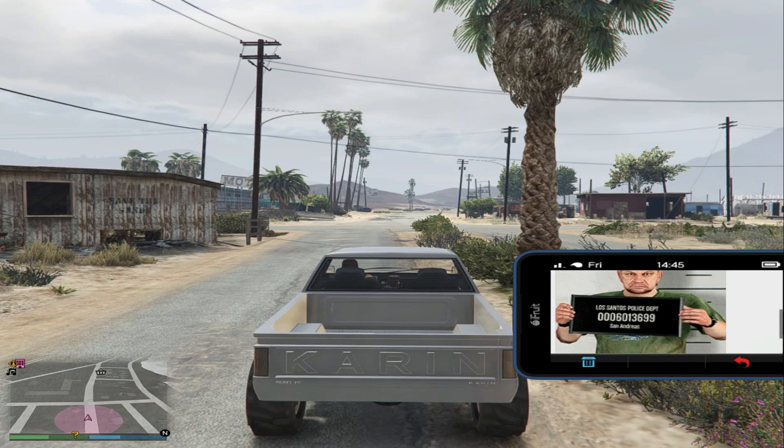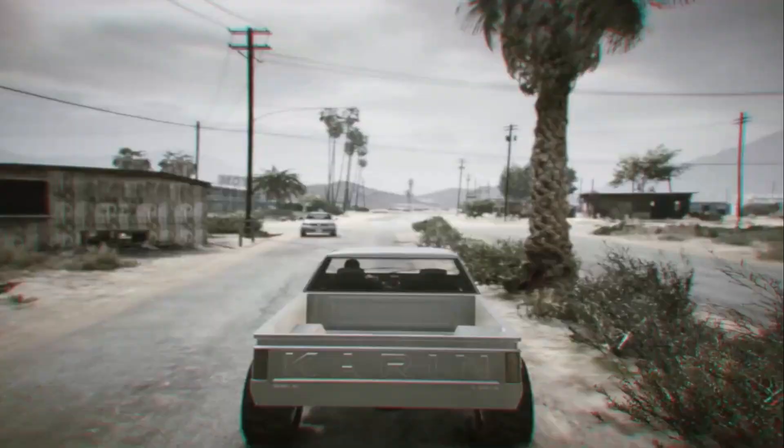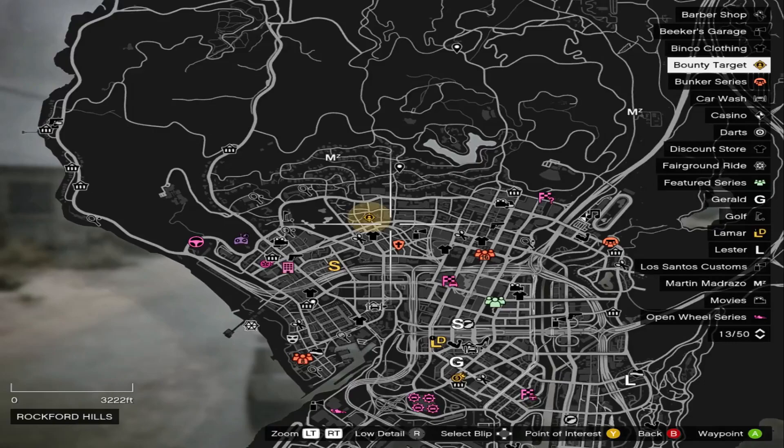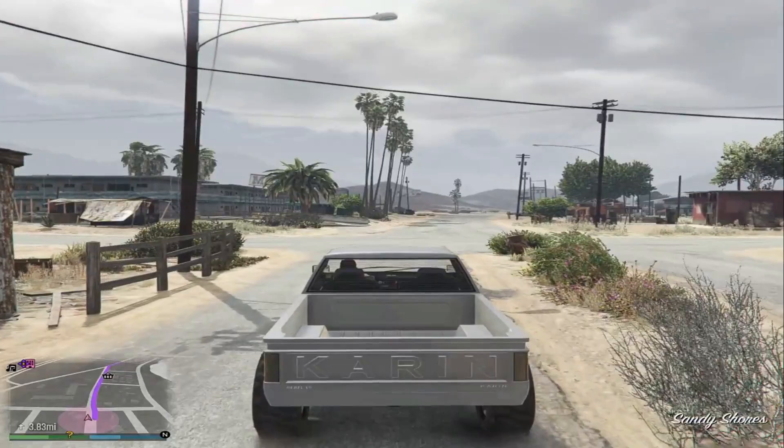While you're playing GTA Online, you'll get an email from Maude about bounty hunting. You're going to be doing bounty hunting and you'll get the first message about a target. The targets will be at different spots but they'll be described on the map, so you're going to have to find them.